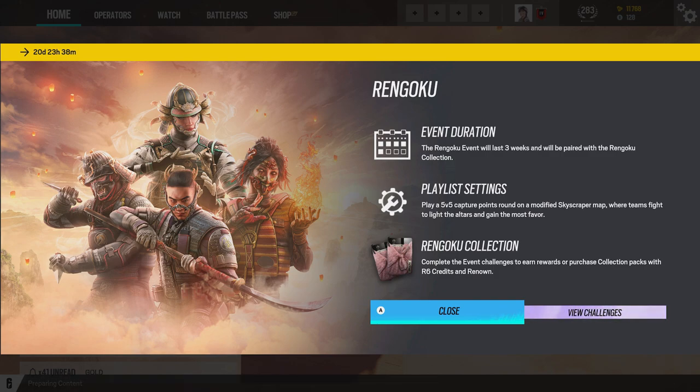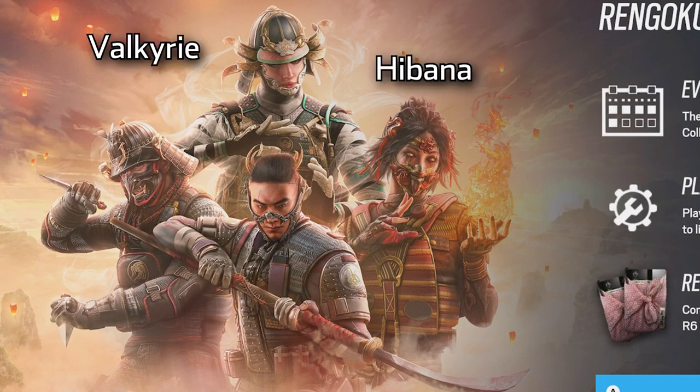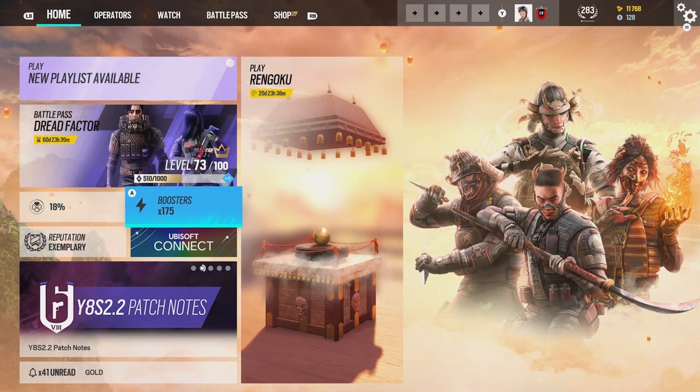And then the Rengoku Collection. As we can see, we have some new skins here. We have Habana, Valkyrie, Mozzie, and Grimm. I almost couldn't tell Mozzie's because they actually look so different.